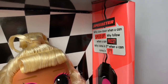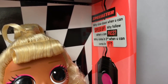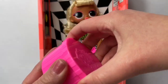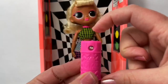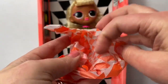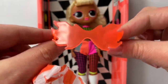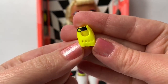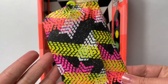Speedster — why slow down when you can speed up? Why follow when you can pass? Why come in second when you can come in first? Now let's see what she came with! Here's her black light — it says OMG and it's pink, with the button on top! Here are some neon orange glasses! Here are her earrings and really cool gloves! Speedster also comes with an orange hairbrush and some more clothes!